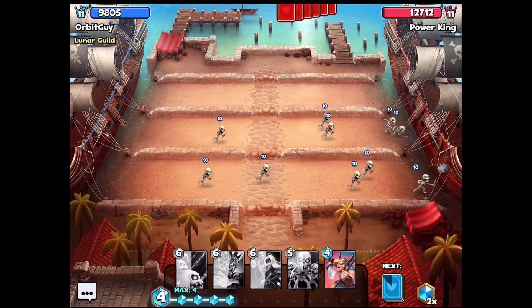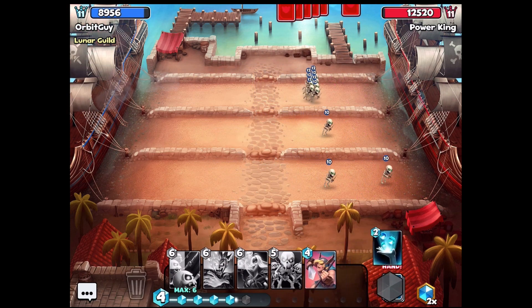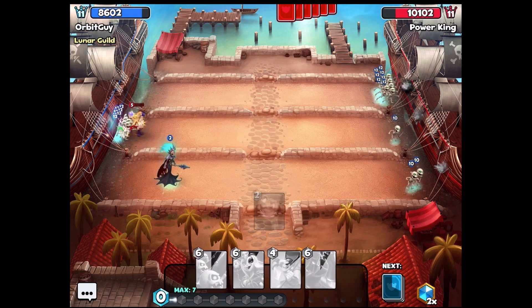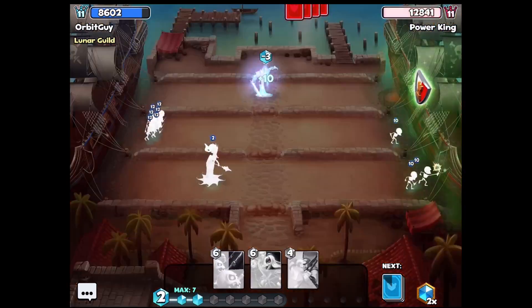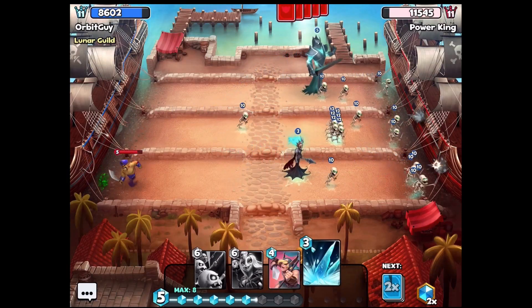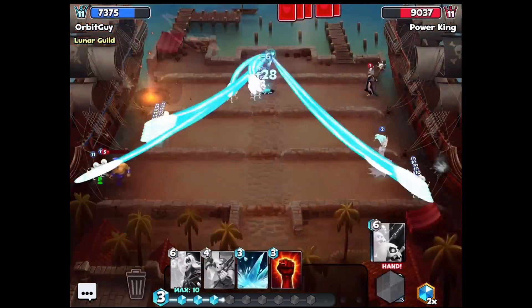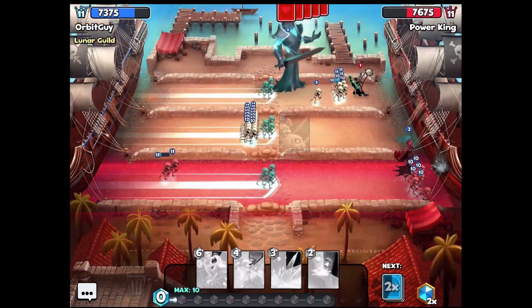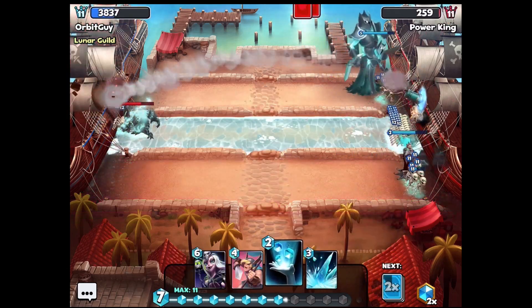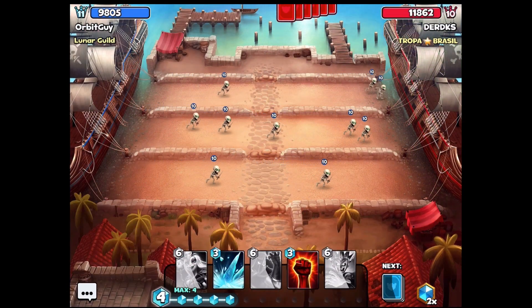When to use the Standard Bearer is definitely the big question in all of these matches. Usually trying to get down a lot of other cards first, and then use the Standard Bearer. It's kind of a finishing move in case my opponent comes up with a really good counter, such as a Dragon, Executioner, Valkyrie, something like that - just having the ability to dodge. I do have some good cards in the end and was able to get that one done without needing to do too much funny stuff.